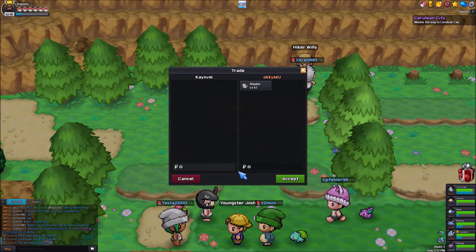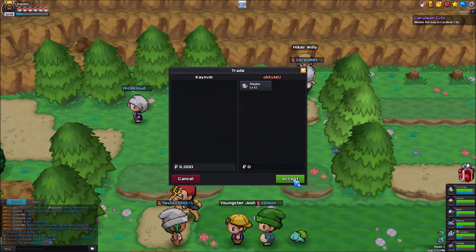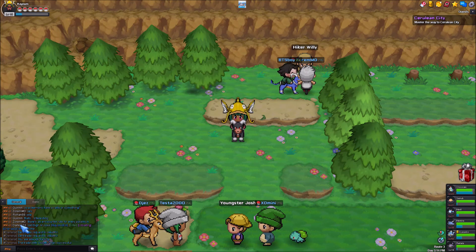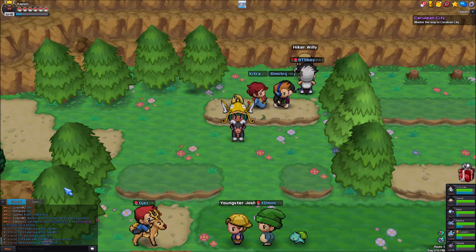Basically, the trader puts his Pokemon in, you put the right price in, you press accept. It becomes green. If you still accept it, you get the Pokemon and money gets deducted. Or you give the Pokemon and you get the money.